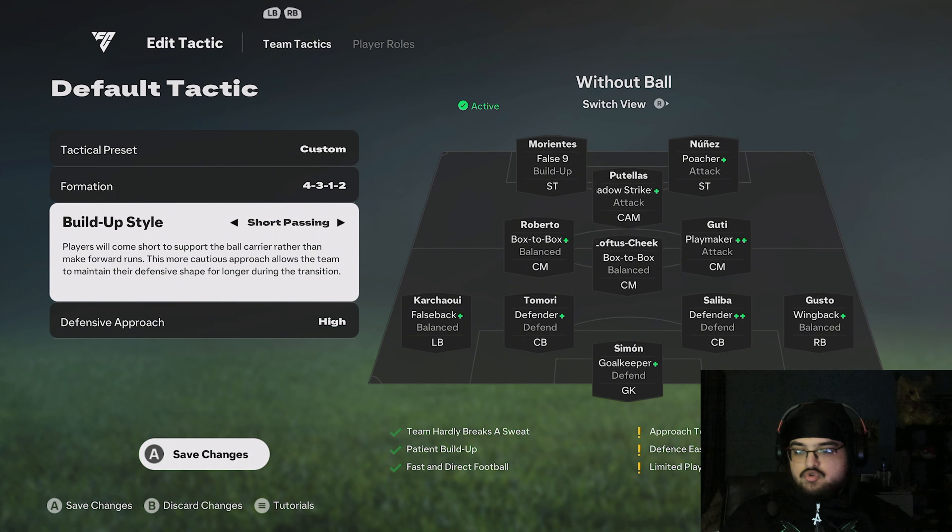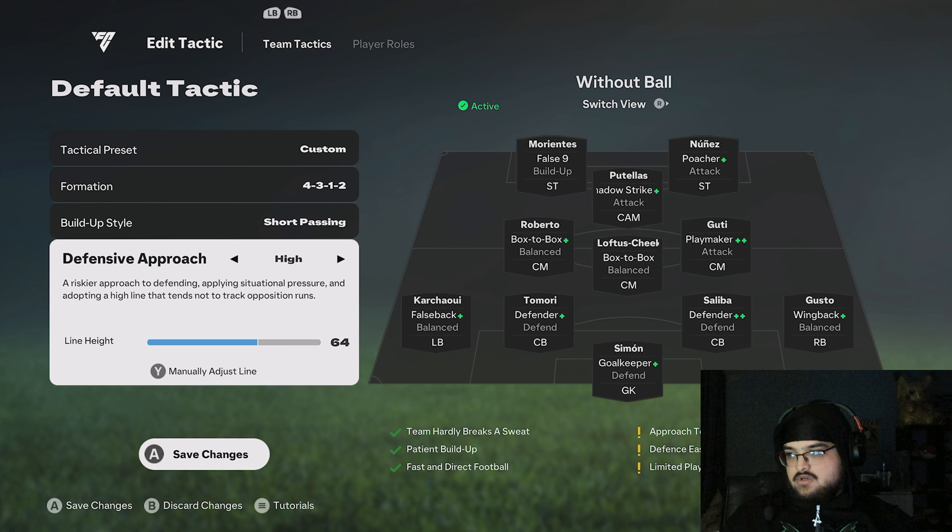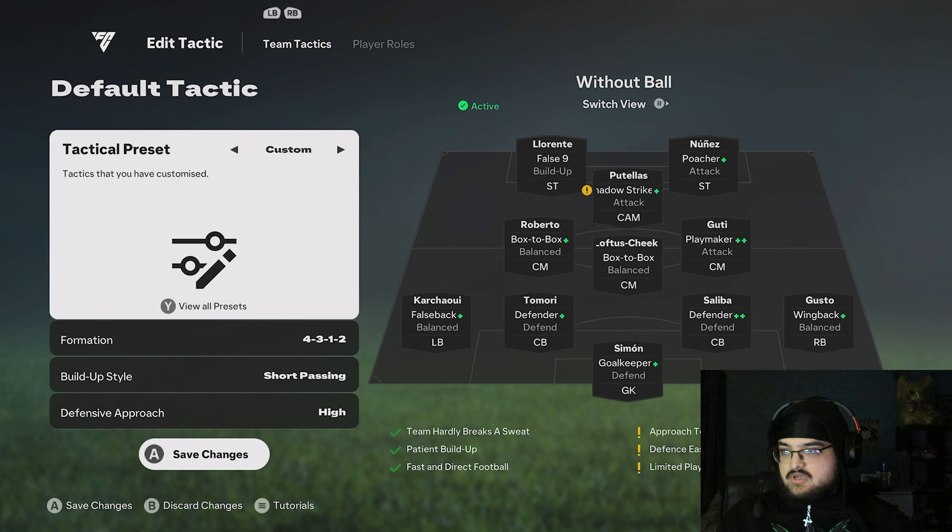Build-up style: short passing - it just works for me. I'll show you the gameplay after I've shown you the tactics. Defensive approach: 64 depth. I just chose that number randomly, I'll be so real, but it's worked so far so I've stuck with it.